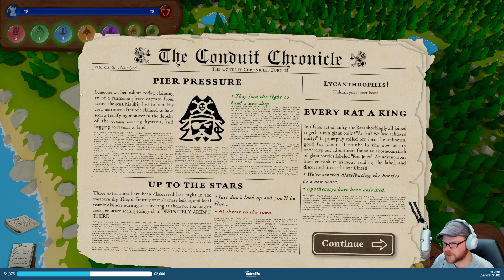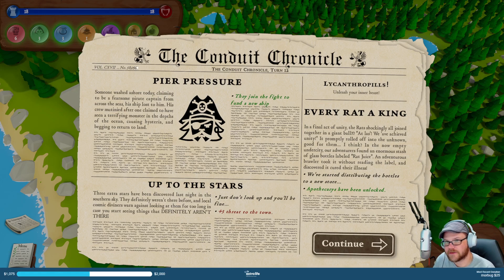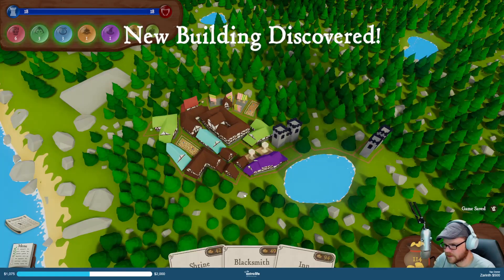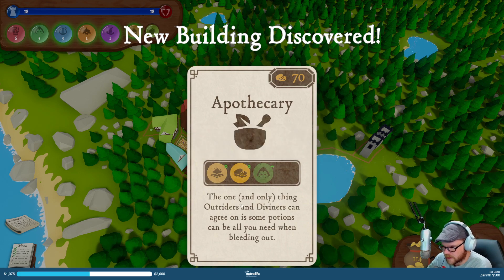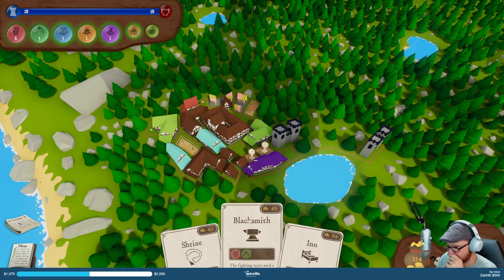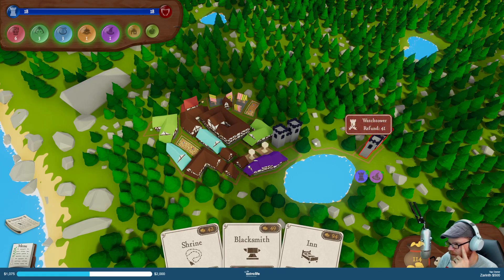Someone washed ashore today claiming to be a fearsome pirate captain across the seas — ship lost to him, crew mutinied. One claimed to have seen a terrifying monster in the depths of the ocean, causing hysteria. We found a — they joined the fight! Ooh, we're at 18. Extra stars have been discovered late at night — southern sky, definitely weren't there before. Apothecaries have been unlocked.